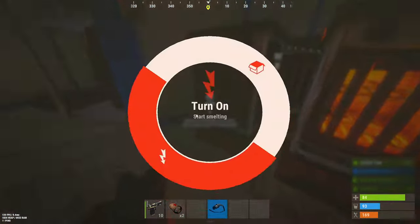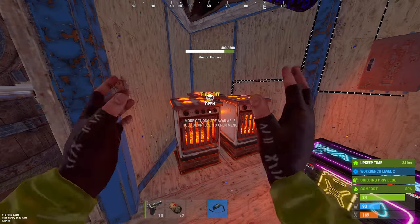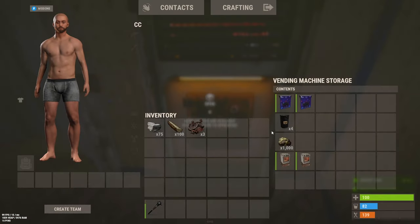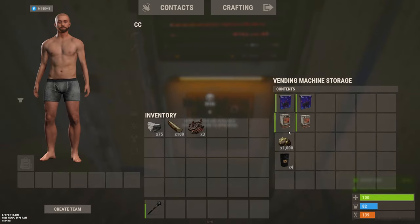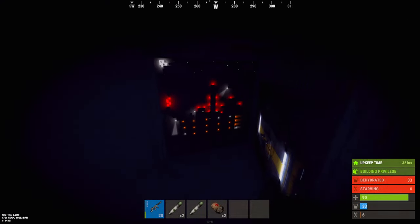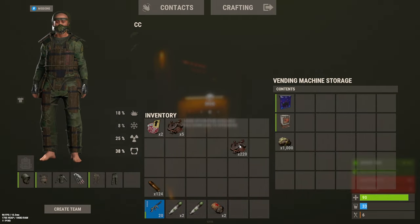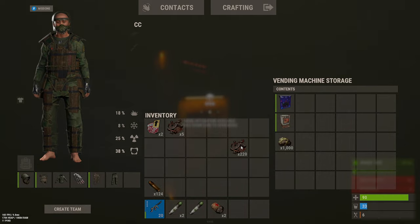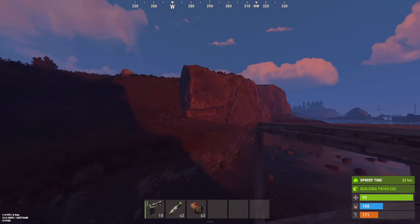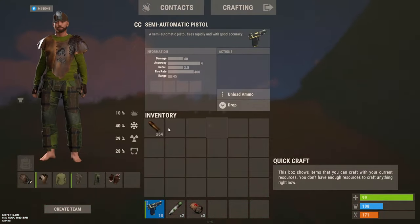We finally have working furnaces in the base — oh my lord, thank god for that. That was rough. I can imagine other solos are struggling for garage doors and electric furnaces, so I'm going to try and sell a few. I've been AFK for like a couple of hours — let me check the shop. I've sold so much. Vending machines are OP. The quest continues for a SAR or a Tommy — come on game, help me out because this is killing me.